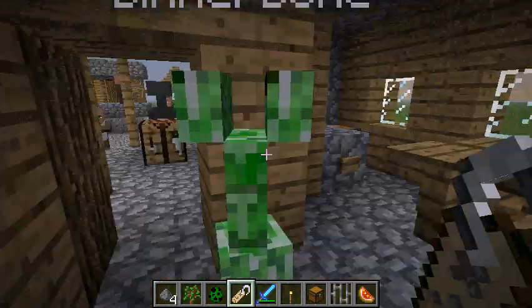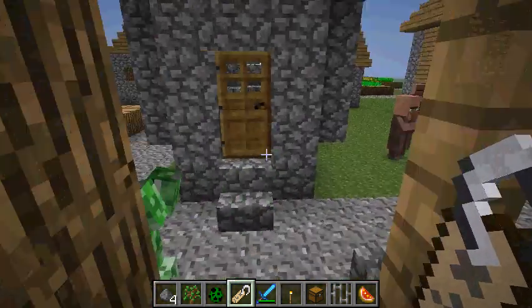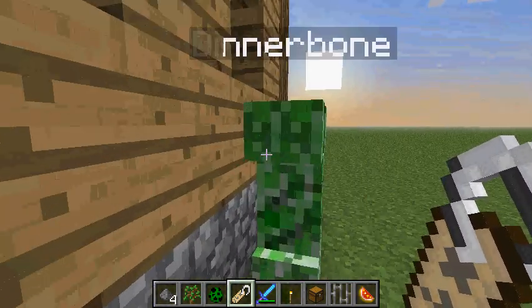I actually thought it was pretty funny when I first saw that. I found out about the easter egg on the Minecraft wiki. So there you go — he's actually walking upside down.